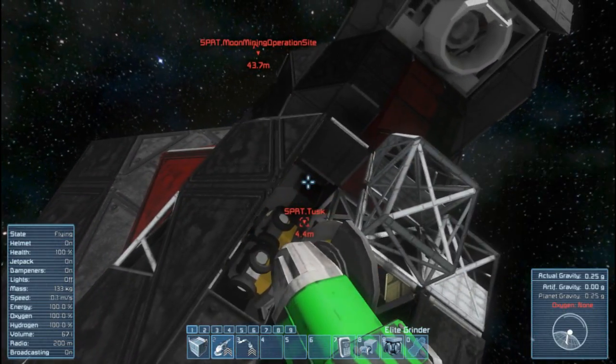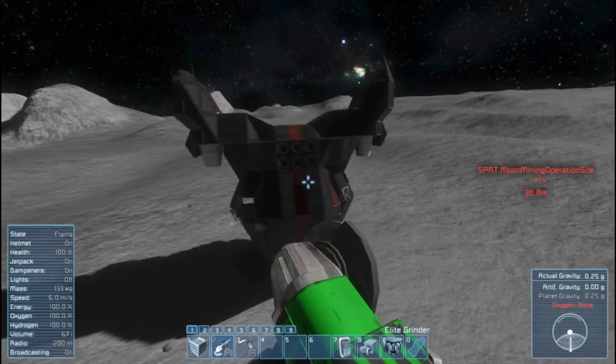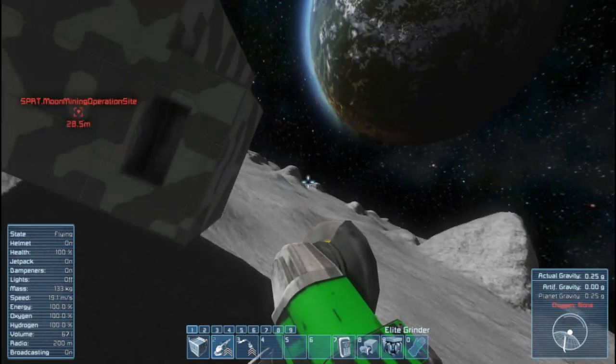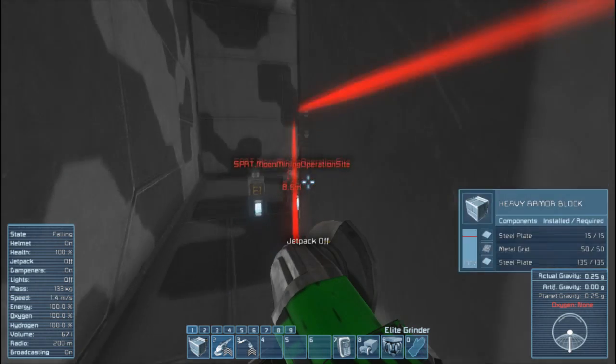These ones didn't spawn as frequently — maybe it's just different because of the planets. Took down the reactors, then take down those batteries, it's completely shut off. Now it's ours — we can salvage it, we can do whatever we want with it. The other one's over there — they're up for grabs, free resources.